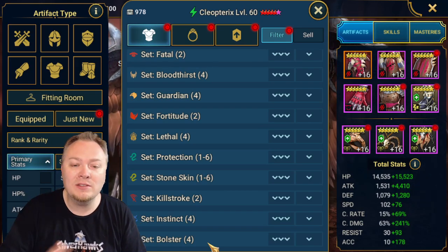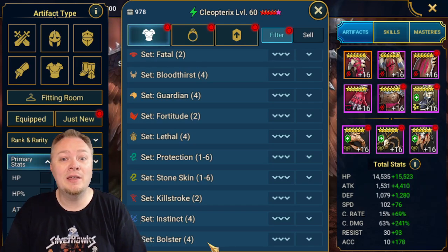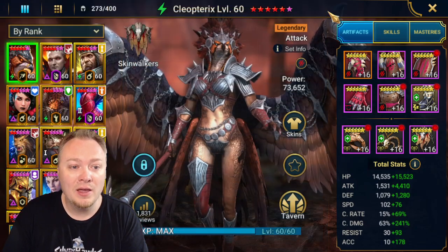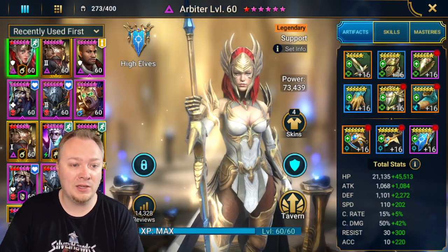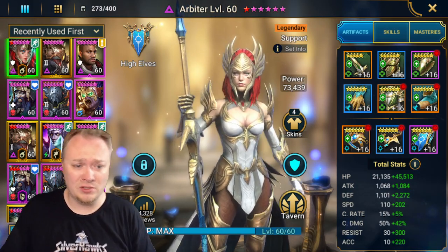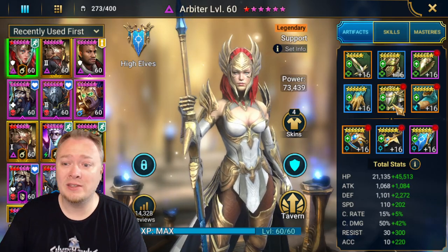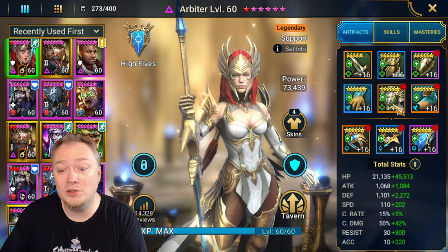So once you get into the mid and late game, you can start utilizing these sets in end game content like the Hydra to add extra abilities to your team. So if we look at these teams that I used, one of the things you're gonna notice is I have these gear sets on some of the champions. For example, I have two Arbiters. The one I use in Arena is in all speed gear; the one I use in Hydra is in regen - and she's still pretty quick in regen, I will say.